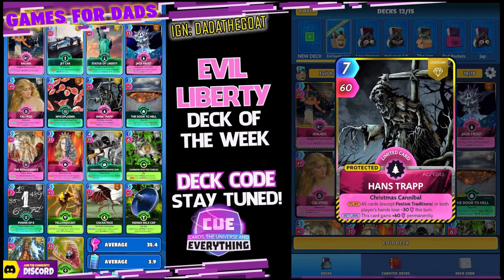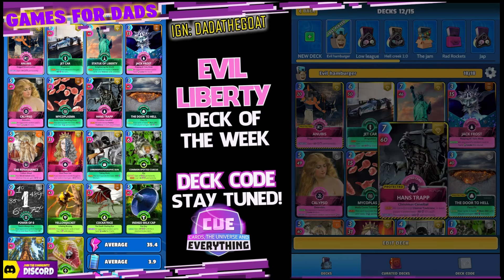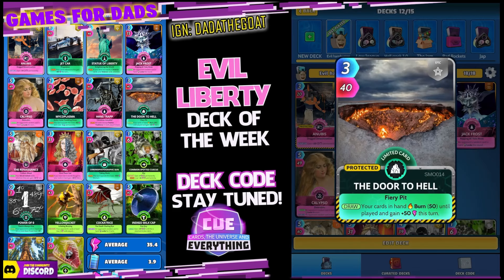Hands Trap: seven for 60. On the play, all cards except Festive Traditions in both players' hands lose minus 30 this turn — so you're going to do some cool damage. On the return this card gains plus 60 permanently. In the perfect world you can play Hands Trap and Jack Frost at the same time, but you never know, let's see what happens. Door to Hell — three for 40 epic limited, great card.